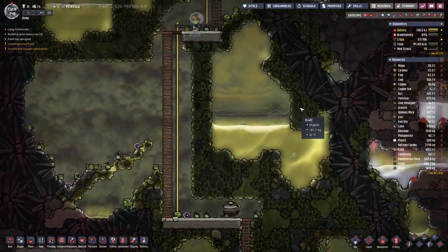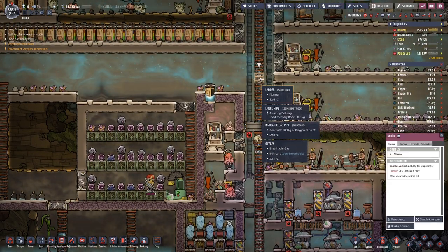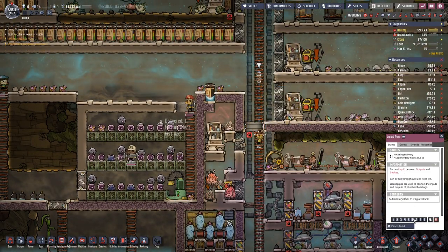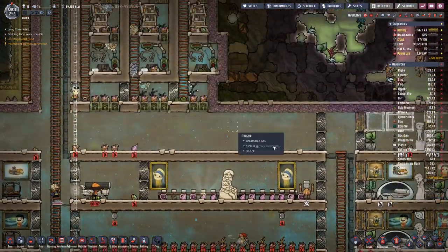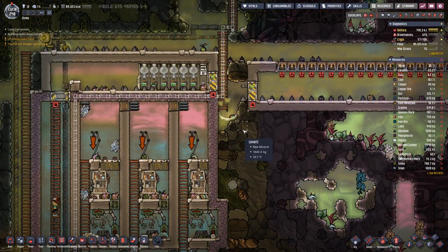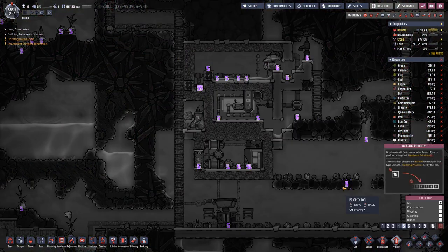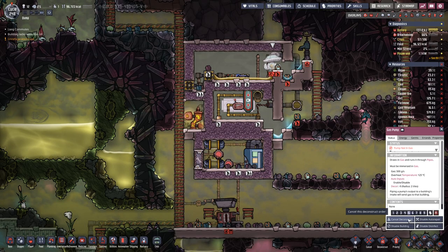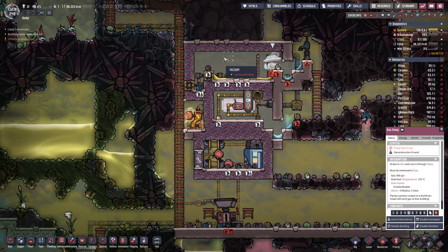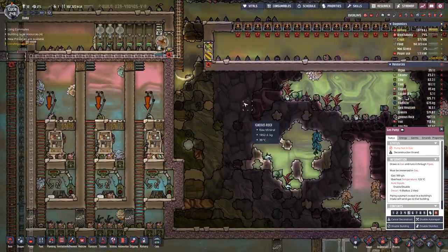And here everything is done. So once they have finished this part, then we can focus on the part up above. Maybe also up the priority here. Now we have a vacuum in here as well. That was the portal.